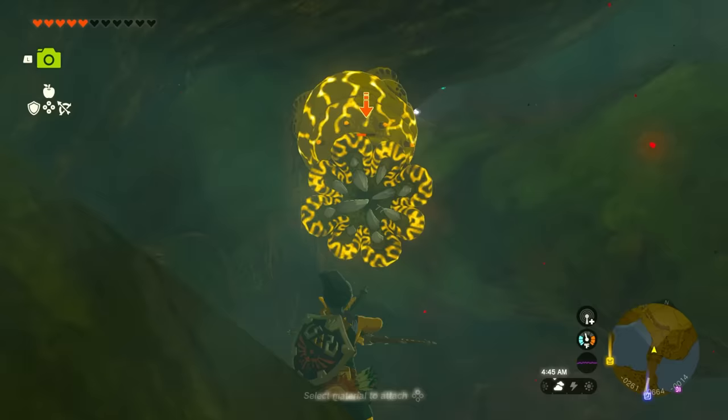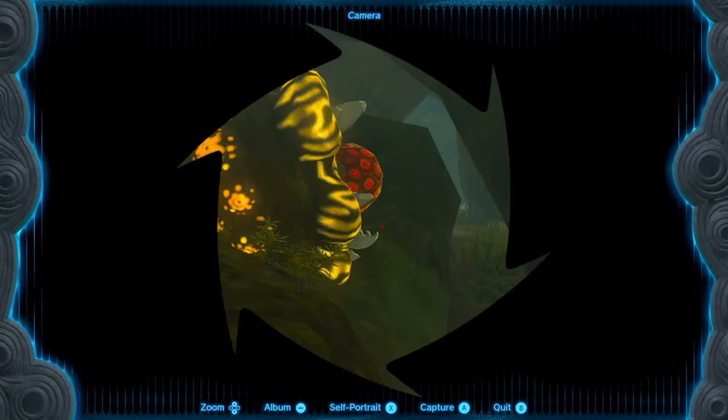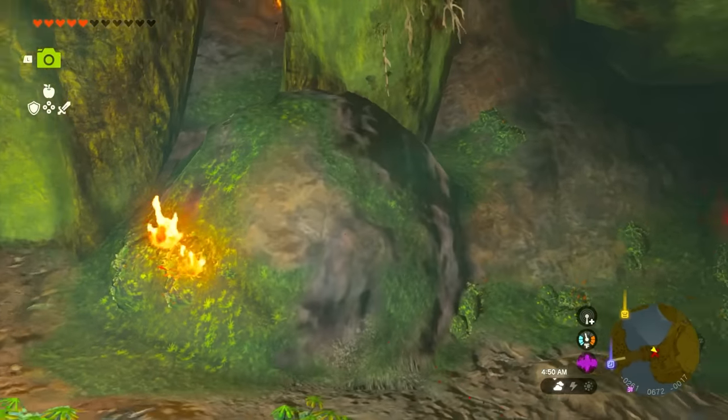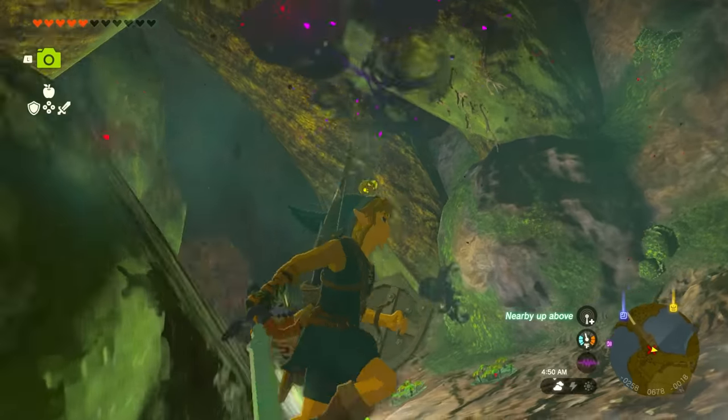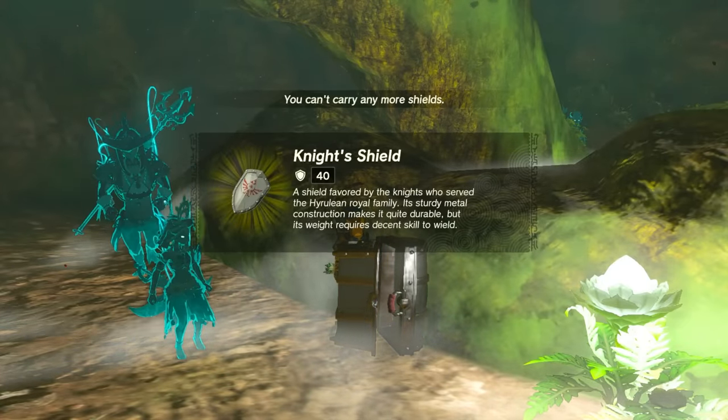Whenever you see a monster hanging from a ceiling or on the side of a wall in a cave or anywhere in Hyrule, make sure to take it out — that monster will always drop a chest that could have some goodies inside.